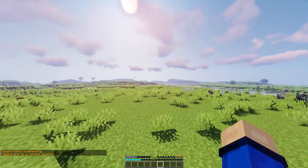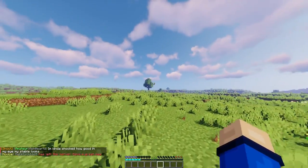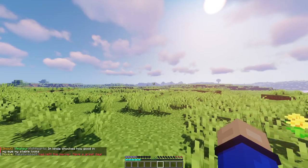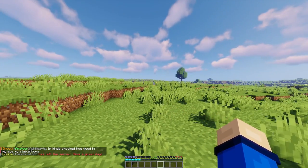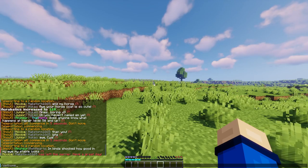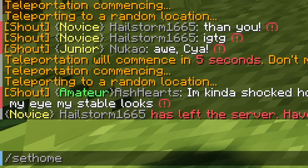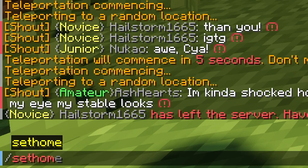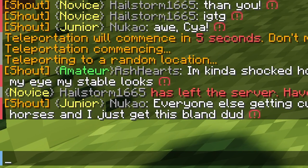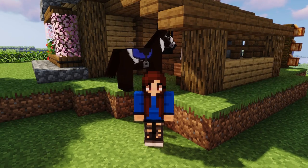Be careful not to be too close to someone else — your plot stakes aren't allowed to overlap, and you never know if someone else is planning to expand. The /tpr command is limitless, so your perfect location is out there. Once you've found your home location, use the /sethome command to teleport back anytime with /home, and /remhome if you need to remove it.